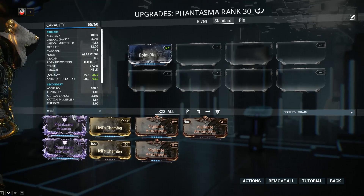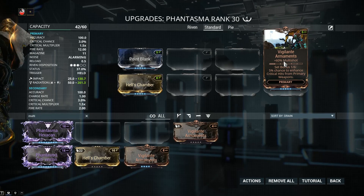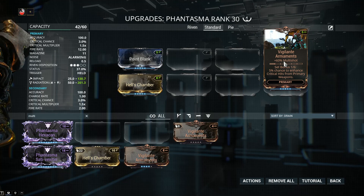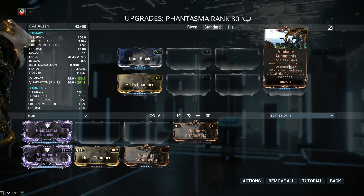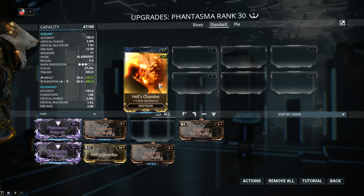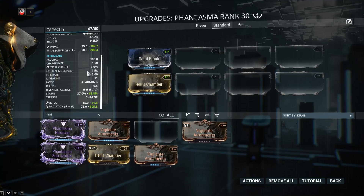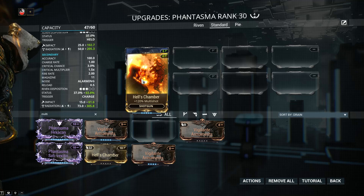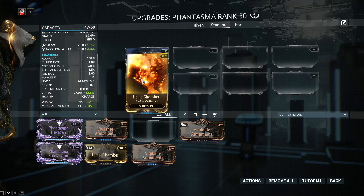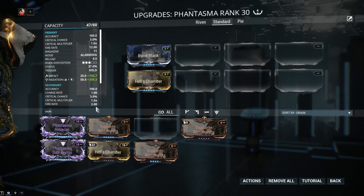Next we're going to go into multi shot. We already know it doesn't increase our status chance, and you can also pick up Vigilante Armaments for an additional 60% multi shot. What does multi shot do in the case of the Phantasma? With 120% multi shot, for primary fire I'm going to be getting 11 beams up from 5 beams, and for secondary fire I have a guaranteed second bomb and a 20% chance at a third bomb. Multi shot is extremely impactful for both secondary and primary fire.